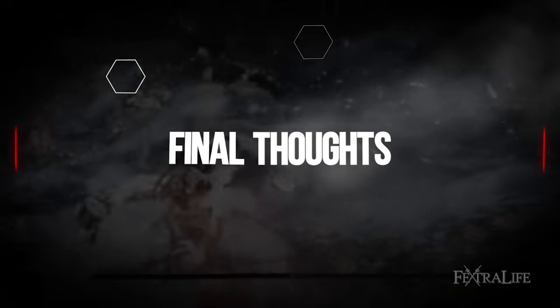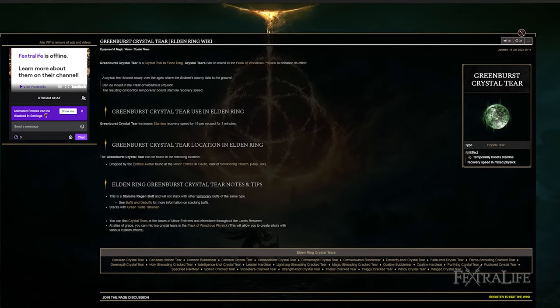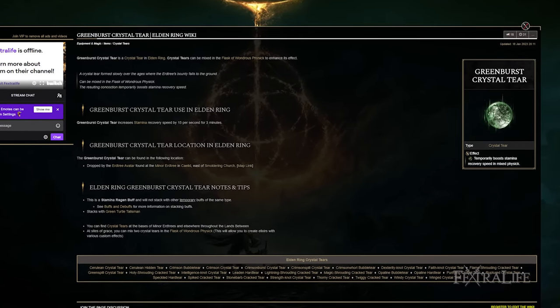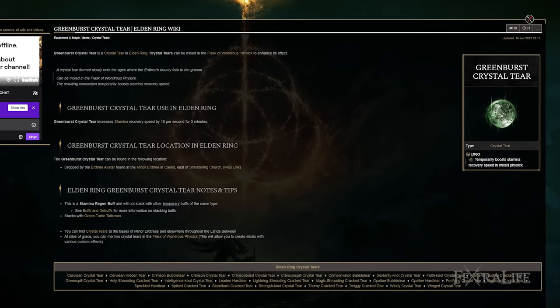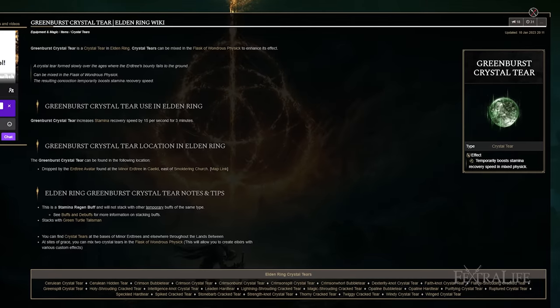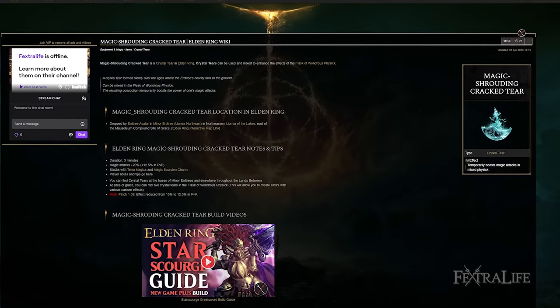For the Flask of Wondrous Physique, I have the Green Burst Crystal Tear and Magic Shroud Cracked Tear. Stamina recovery is always useful. Since putting Strength or Dexterity in here wouldn't boost Zamor Ice Storm — only give more melee damage — and I don't use many melee attacks in boss fights, the Magic Shroud Cracked Tear is the better choice to boost Zamor Ice Storm damage.